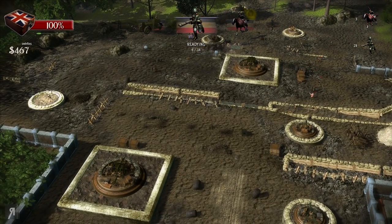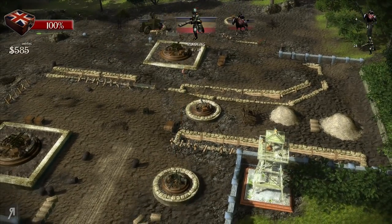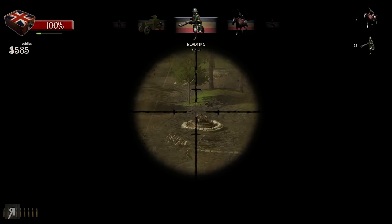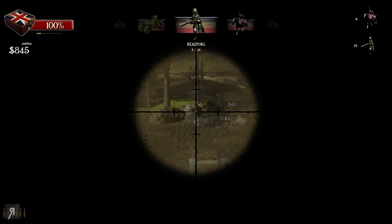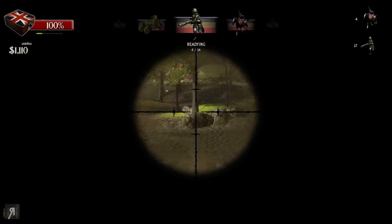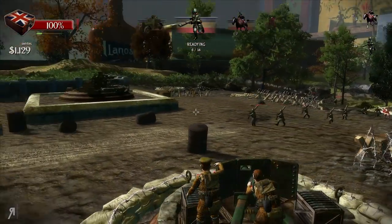There is a bunch of horses coming in, so I'm going to go into the sniper tower. The really cool thing about the sniper tower is you can kill cavalry instantly, basically — as long as you're decent at shooting. There's someone getting by — get him! He actually made it past. I can't believe it.